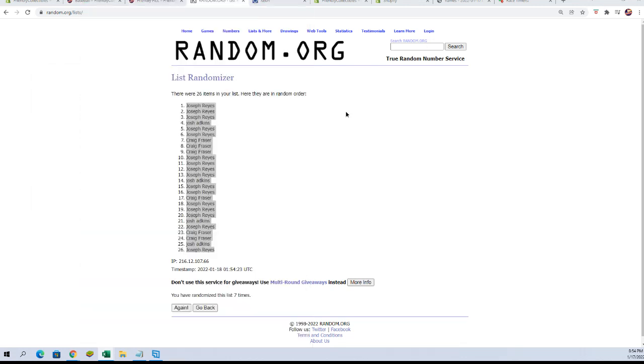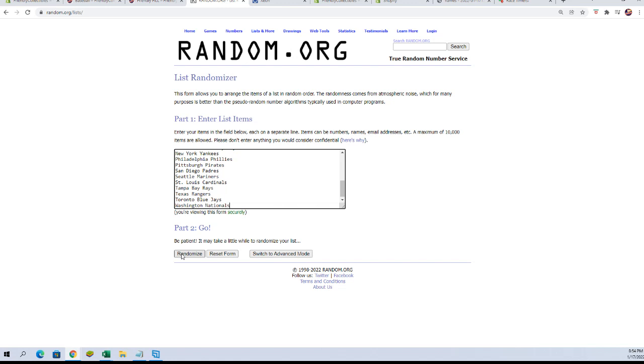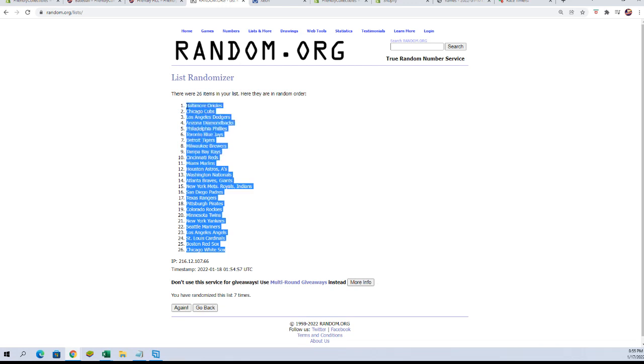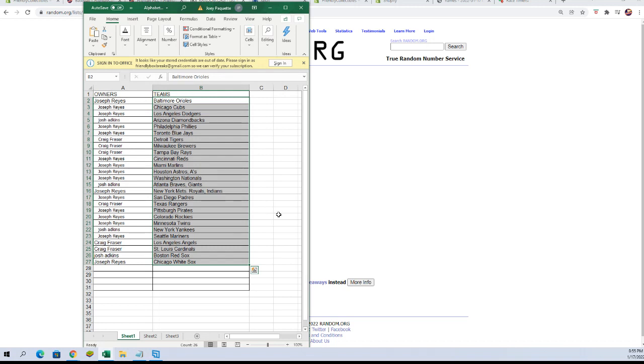All right, let's go get our team names. Fresh randomizer — we'll go get our combo teams too. Pasting them in seven times: one, two, three, four, five, six, and lucky number seven. All right — Joseph R, you've got the Orioles, Cubs, and Dodgers. Josh A, you've got the Diamondbacks.